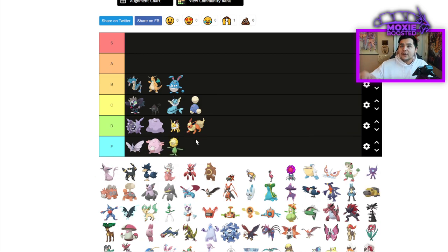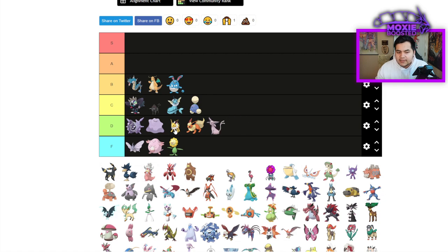Sunflora is an F tier — I don't even have to go into that. Espeon is going to be another solid D tier. It has sort of the same issues — it's a fast offensive Pokemon, but it gets outclassed by other things that do similar things. While it does have Magic Bounce, that isn't the most useful thing in this format, and there's a decent amount of Pokemon that just one-shot it.